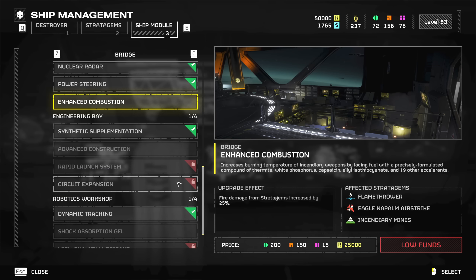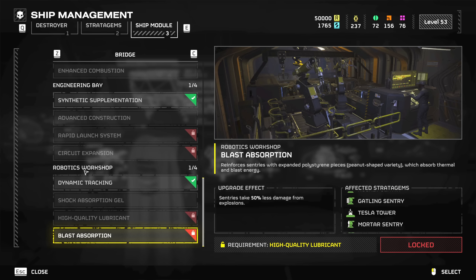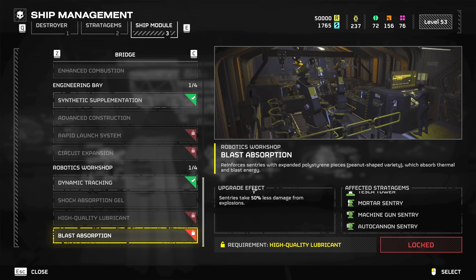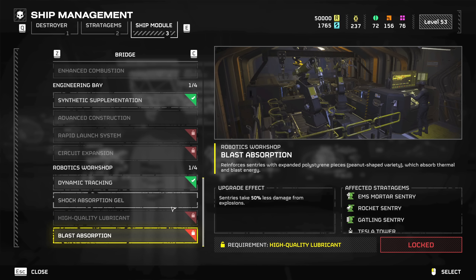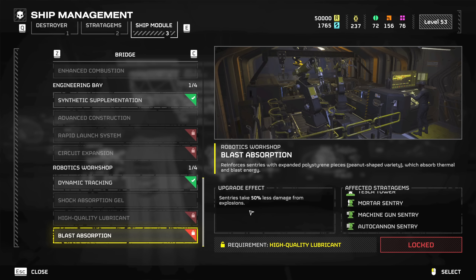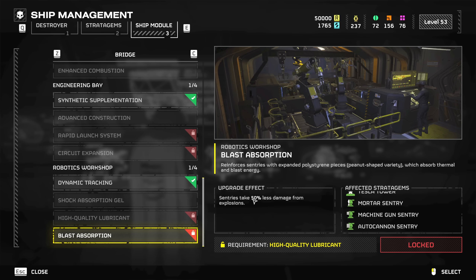We also got the Circuit Expansion on the engineering bay, which makes the lightning arc fired from weapons and turrets jump to one additional enemy — essentially an arc thrower buff. For any arc thrower lovers, this is a must-have. The arc thrower is already one of the best support weapons in the game, and this makes it even stronger. We also got Blast Absorption for the robotics workshop — sentries take 50% less damage from explosions, mostly to prevent team killing your own sentries from eagle airstrikes and cluster bombs. It should also protect sentries from rocket devastators.